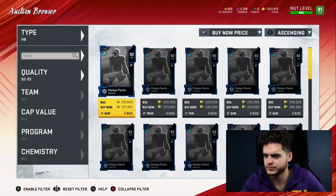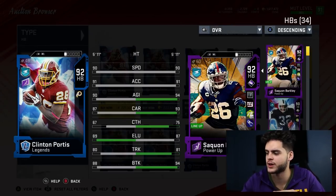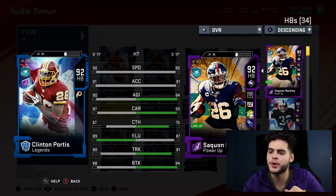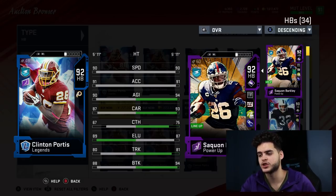At running back there are two guys. I have to put Clinton Portis in here — doing research on his stats, I think him and Saquon Barkley are the two best running backs right now, though that's subject to change very soon. I think a Barry, an LT, or a Christian McCaffrey card would definitely overtake that. The reason Portis is up there is because if you power him up and put on Shaker, you can get him up to a 92 speed — one of the fastest backs — combined with a 93 accel, 91 agility, potentially above 90 carry, decent catching, good elusiveness, brake tackle, and truck.